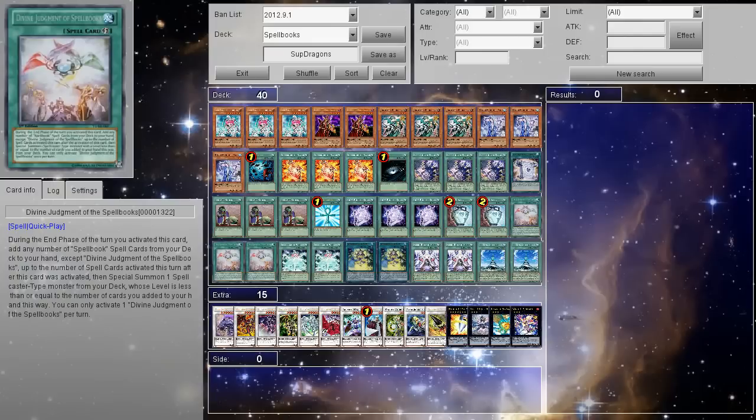Hey, what's up guys? We're gonna be doing a deck profile for the Divine Judgment of the Spellbook Turbo Edition, which is the deck I uploaded and did a video of a while ago. Everyone's been wanting the deck profile, so I'll give it to you guys. I'll put a link in the description if you want to see how the deck plays and how broken this combo is.